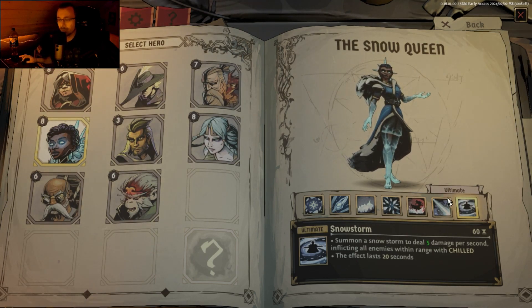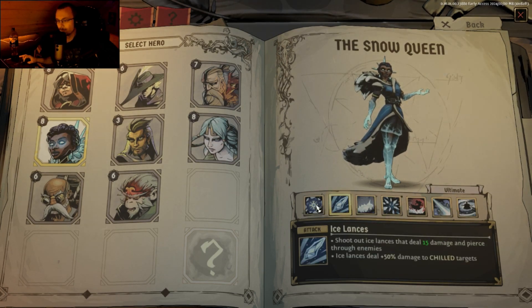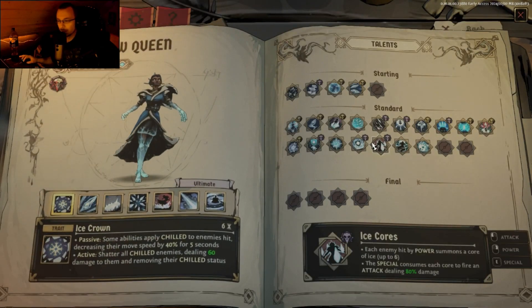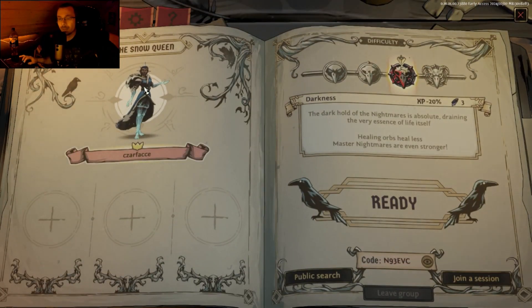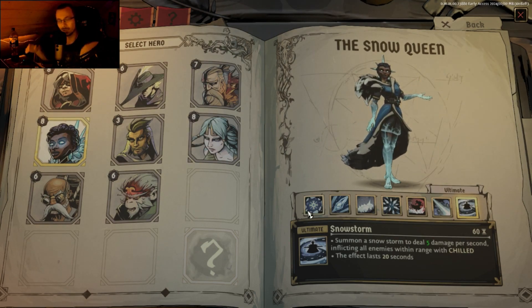And it also synergizes really well — Snowstorm with Ice Crown — if you use that in conjunction with Protective Crown, where you get four shields for six seconds to all heroes for each enemy hit, up to four times with Shatter. Because everyone is chilled and Shatter only procs when something is chilled. Given that it shields everything on the screen, you can just use the trait and get shield for everything. Really good — helps out a lot.